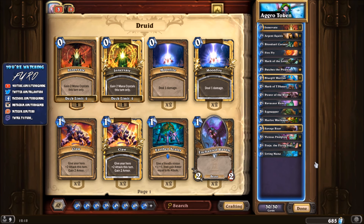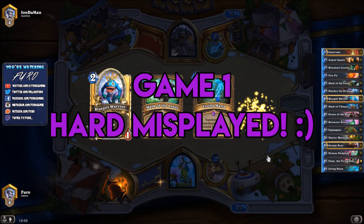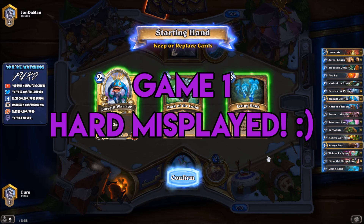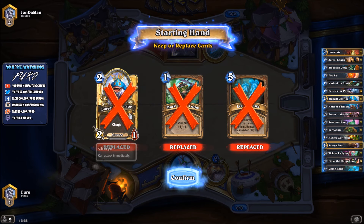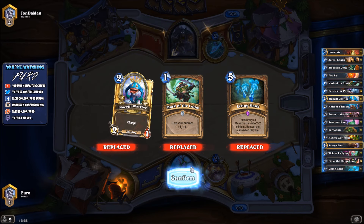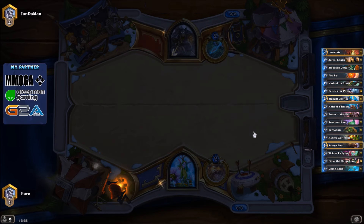You cannot push those remaining few points of damage to the face. It doesn't happen too often — normally you're very aggressive and find a way to close out games — but from time to time you'll need to concede if you have no steam left. We'll now play the deck on the ladder and check out how it goes. Game one: Druid versus Hunter.